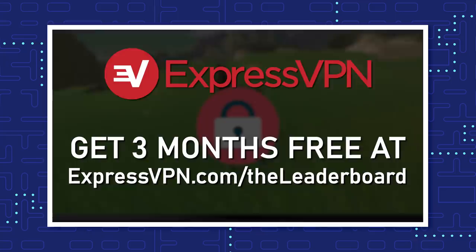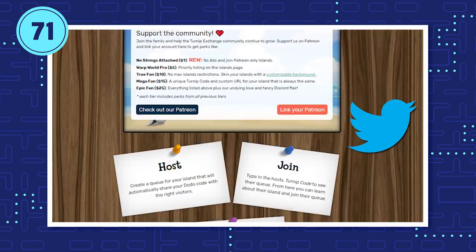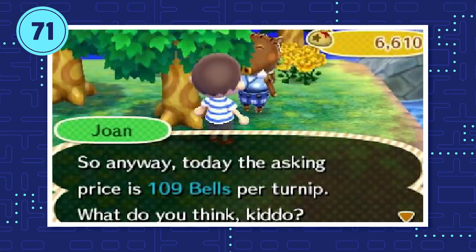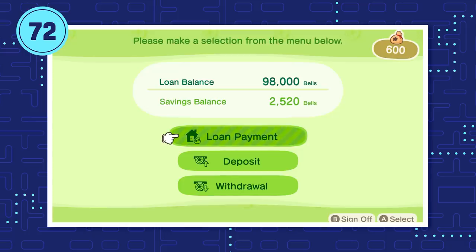Villagers aren't the only thing changing hands in New Horizons — there's also a booming stock market. Thanks to dedicated websites like Turnip Exchange and Twitter, you can always find out when someone else has a high turnip price. Players started to expect a ridiculous 500% return on their turnip investment every week, which is unheard of in older Animal Crossing games. Between turnips, time traveling, and making your own Tarantula Island, the economy of New Horizons became noticeably inflated. Nintendo tried to balance things out by lowering the interest rate on a player's in-game savings account, but it was definitely too late by then.